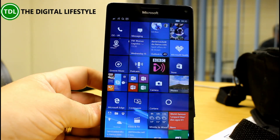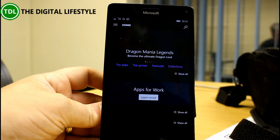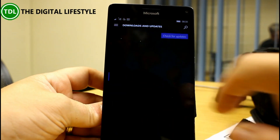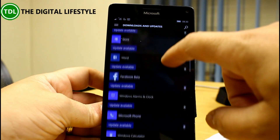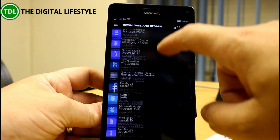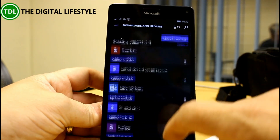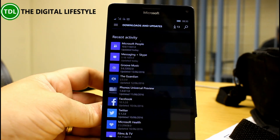So what's new in this? Not a huge amount actually. The store is supposed to be updated, so let's take a look — does it look faster? Maybe. There we can see our updates available — quite a lot — and there's your recent activity. That's supposed to be one of the things that's changed: the recent activity list is now at seven days instead of just a shorter time period.